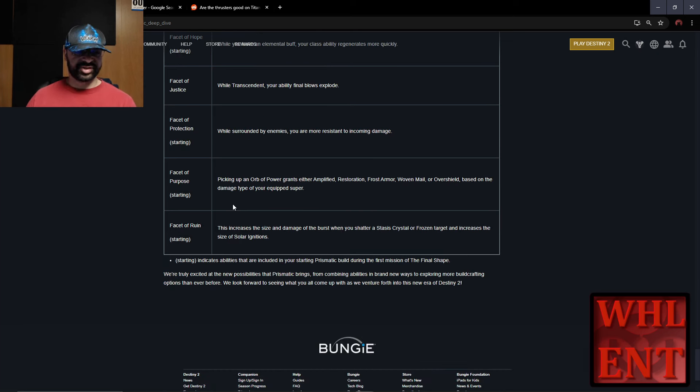Next up, the Facet of Protection. It says: while surrounded by enemies, you are more resistant to incoming damage. It's going to be a very, very good facet to have equipped, especially because we're going to be a very melee-focused build. Next up, we've got the Facet of Ruin. It says: this increases the size and damage of the burst when you shatter a Stasis crystal or frozen target, and increases the size of Solar ignitions. This is going to be great because we're going to be using Diamond Lance, freezing enemies, and then shattering them to make more lances — spreading damage and taking out more enemies.